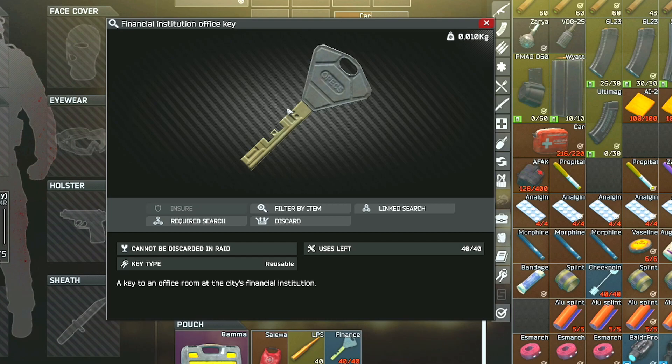Hi guys, this is a key guide for one of the keys on the new map, Streets of Tarkov. You can find it in the pockets and bags of scavs, as well as jackets. I can't tell you what the going price is for it because I've been slacking and don't have the flea market open myself yet.